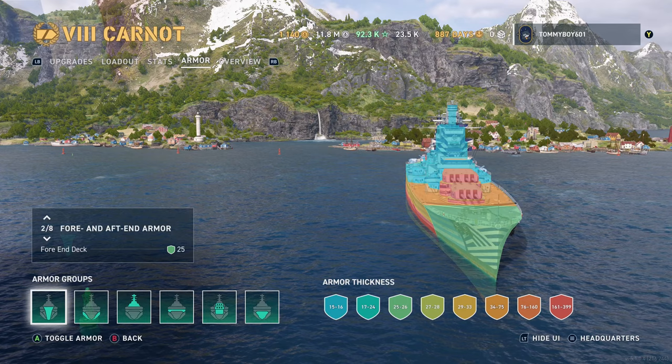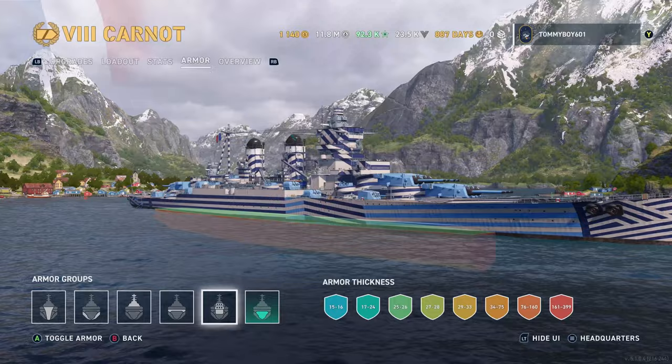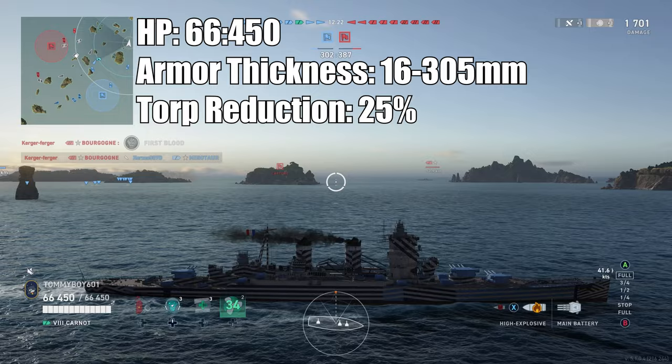Alternatively, you do have this big freeboard on the side of the ship, which is 30 millimeters to 180 millimeters of armor. However, that 180 millimeters of armor is still protecting the citadel, so it sits nice and below the water. I think it's a fairly well-armored ship. You just need to know that you need to angle in this boat, and if you don't angle, your nose will get punched in. This isn't a bow tanking ship — this is one where you want to be on the move.